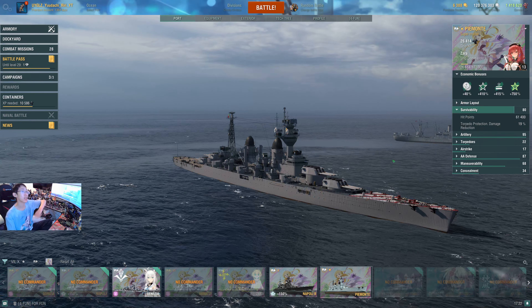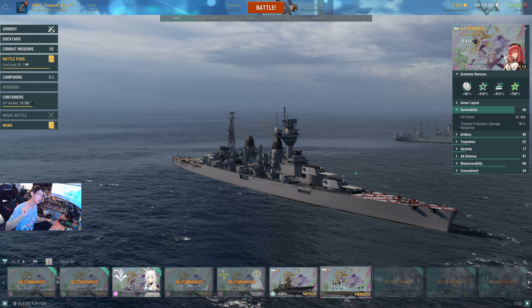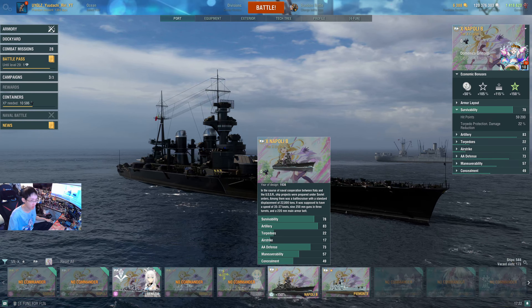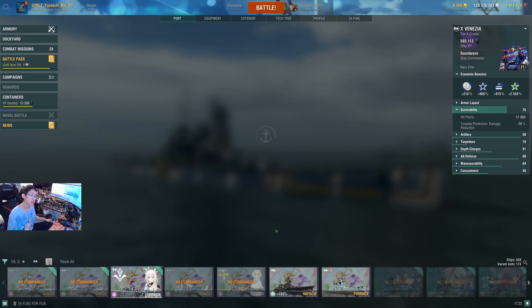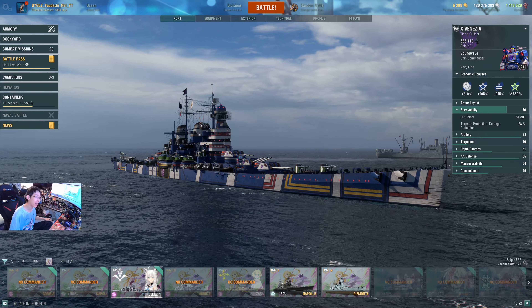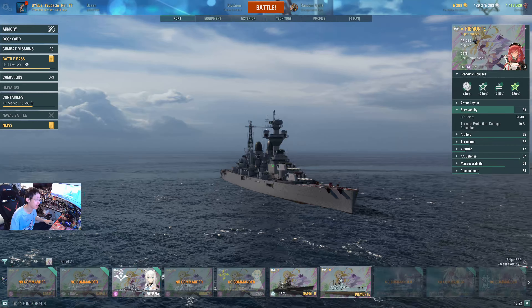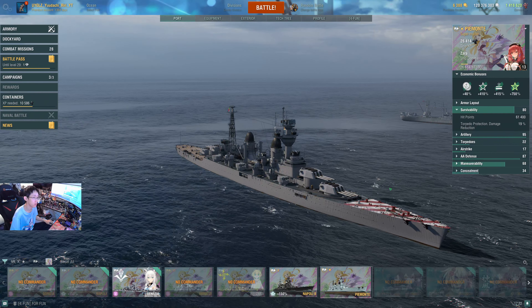Survivability: you get 61.4k hit points with 90% torpedo protection. For comparison, the Napoli has 59.2k HP at Tier 10 as a heavy cruiser with 22% torpedo protection. The Venezia has 51.8k with 28% protection. This is kind of a downgrade in armor — you cost armor but you have better maneuverability.